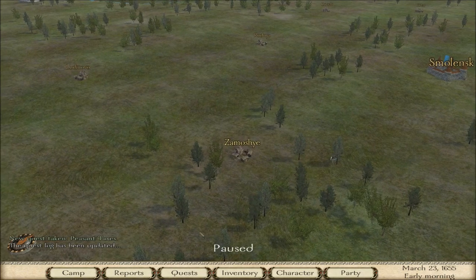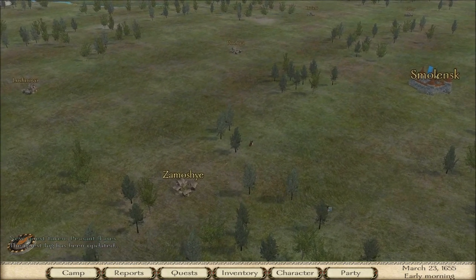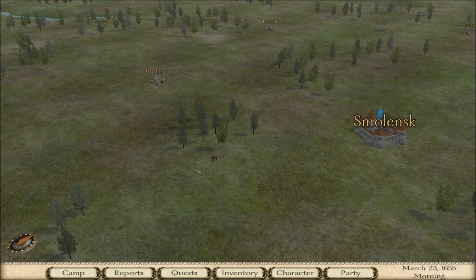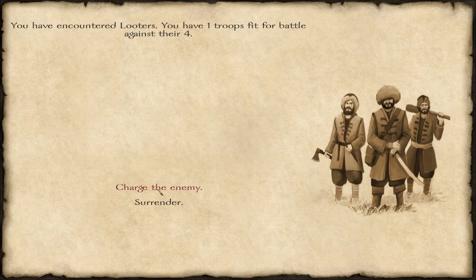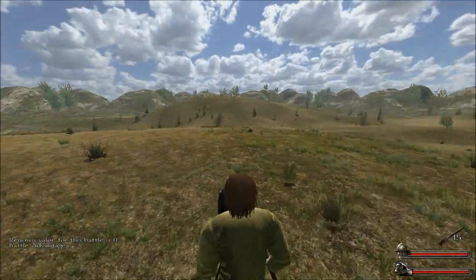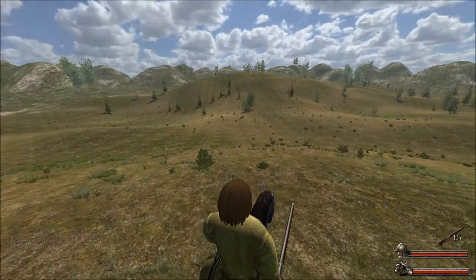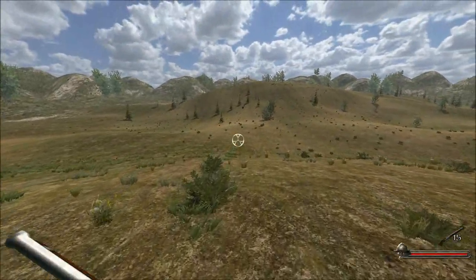So I'm supposed to reduce peasant taxes from this dude — it should be fun and interesting. What the hell is this guy — oh shit! One against four, let's do this! Oh, I've got a better gun. Where are they? Oh, they're just running towards me. This should be interesting, won't it — I'll just run towards them as well.